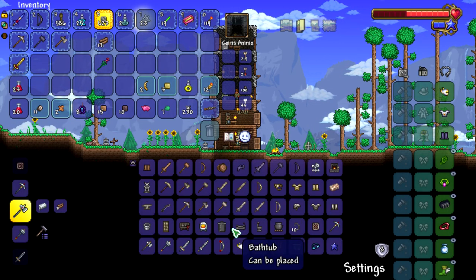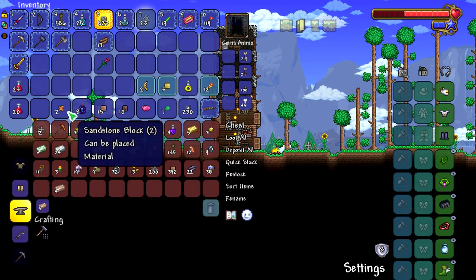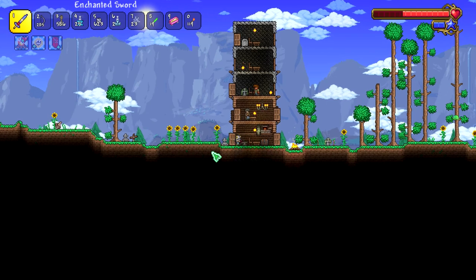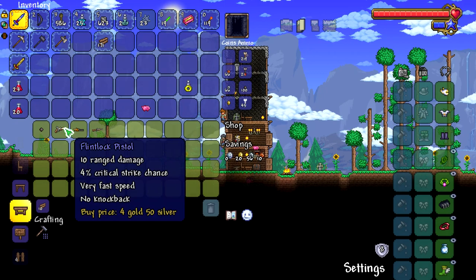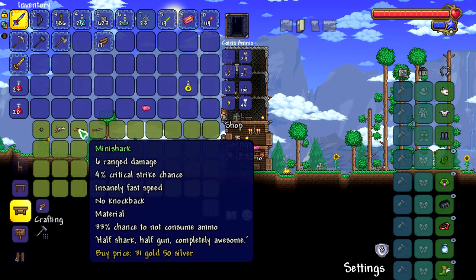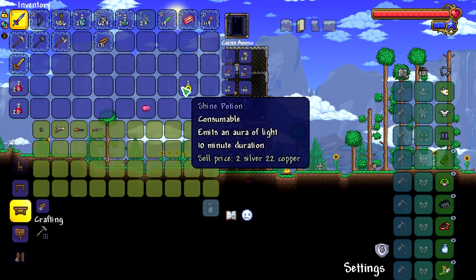I need one more silver ingot to make the pants. Master mode is actively against you. Oh, the price goes up with master mode - it used to be 25 gold. I only have 20 gold, so that's not an option right now.